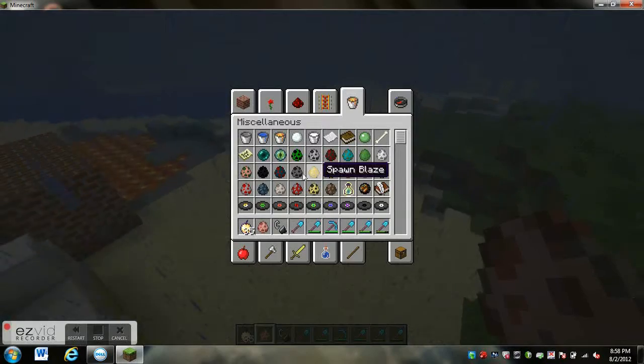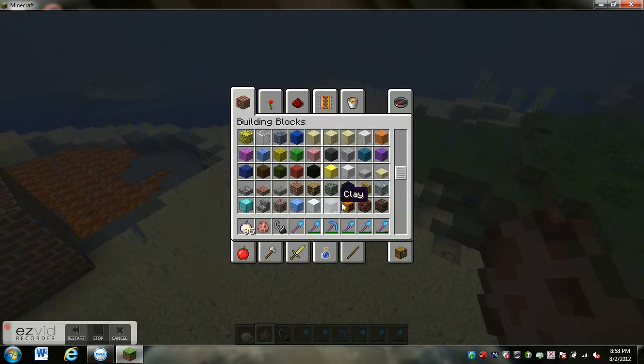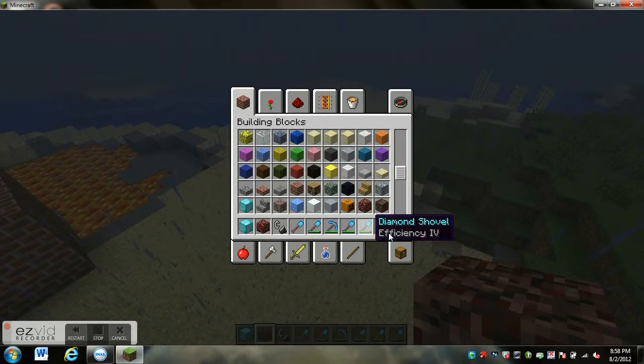It's going to open and place like this. Take any material, it doesn't matter. I'm sorry I'm rushing. You're going to need netherrack, you're going to need any kind of brick, and you're going to need some pistons.